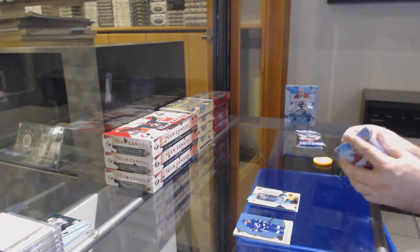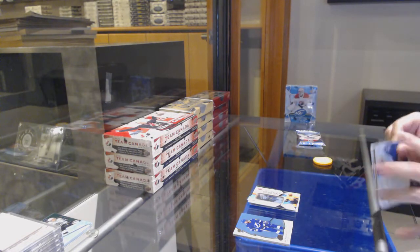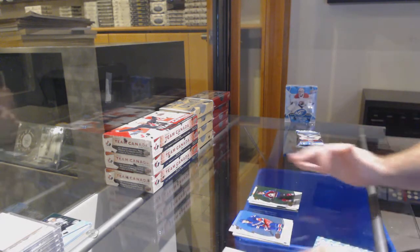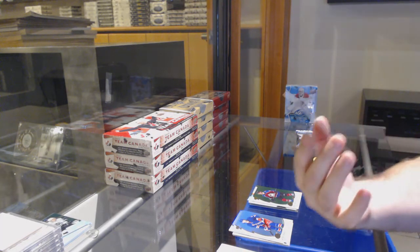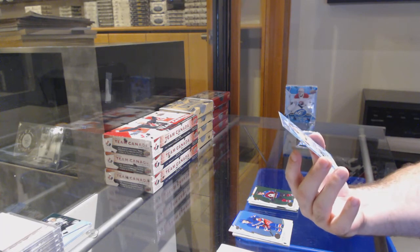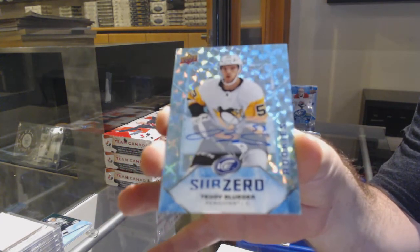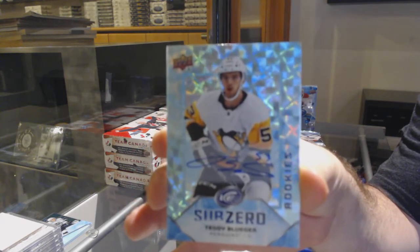We've got a McDavid green for the Oilers. Pierre Engvall for the Maple Leafs, 9.99. And our ringside signings for the Nashville Predators — Ryan Ellis.